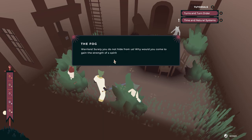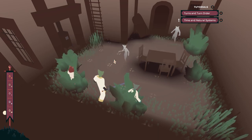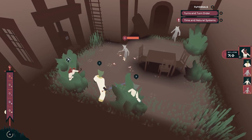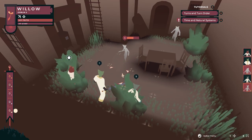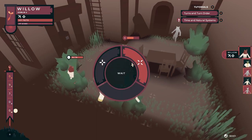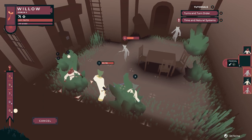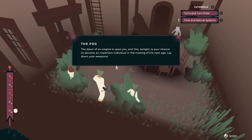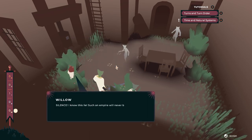The fog. Warriors, surely you do not hide from us. Why would you come to gain the strength of a spirit when the strength of the whole fog could be yours? Wow, so the fog's going to talk shit. Alright, attack. Zap him. Radial menu. I'll just wait. Who's next, man? Oh, set-facing? The dawn of an empire is upon you. And tonight is your chance to become an important individual in the making of the next age. Lay down your weapons. Oh, this fog, he talks a big game.